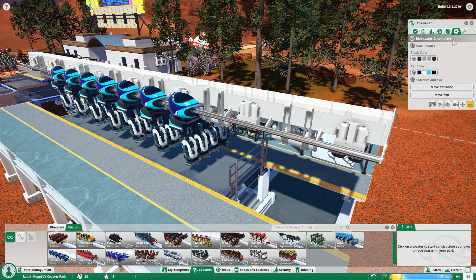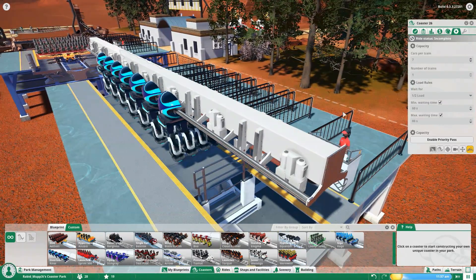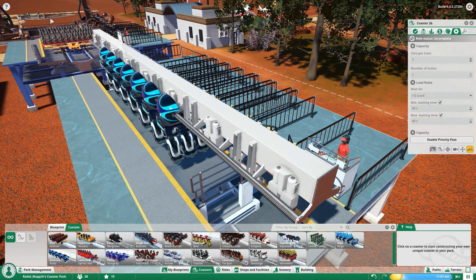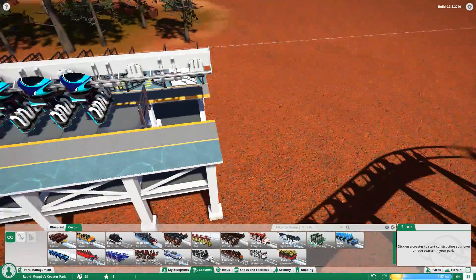In the Operations tab, you can add multiple trains if you have your block brake section enabled, set load rules such as waiting for a half or full load, and enable the new Priority Pass. The Priority Pass is similar to fast passes at Disneyland or the Flash Pass at Six Flags — here it's called the Priority Pass. I have one set up on another ride in the park and we'll get to that in a little while.